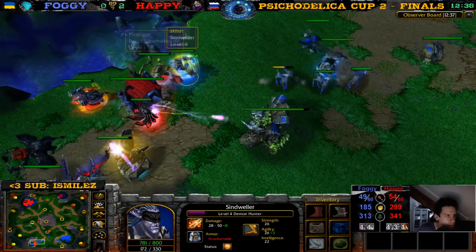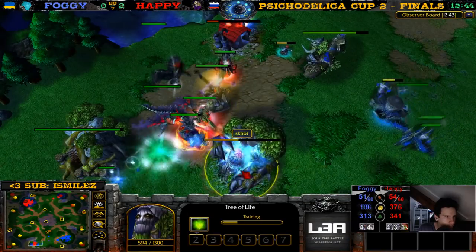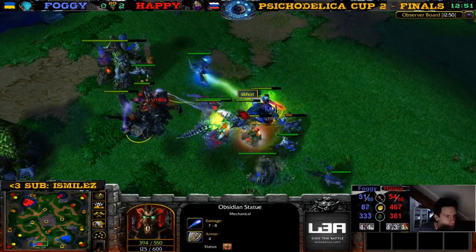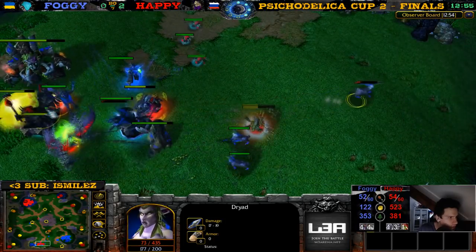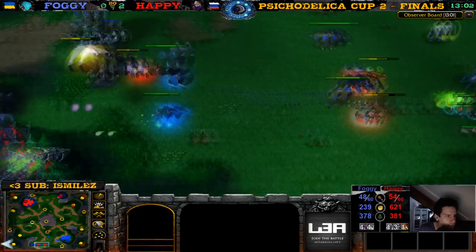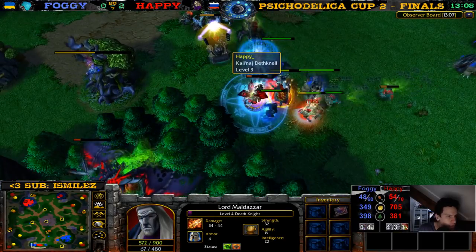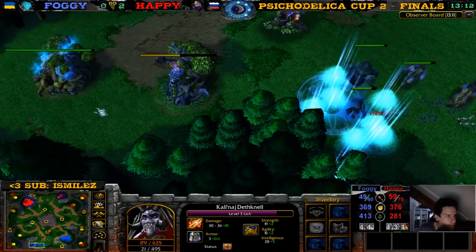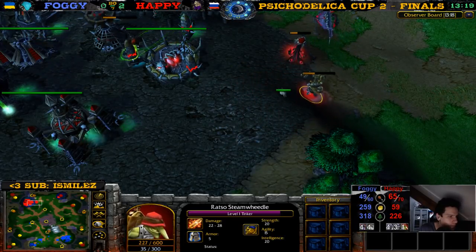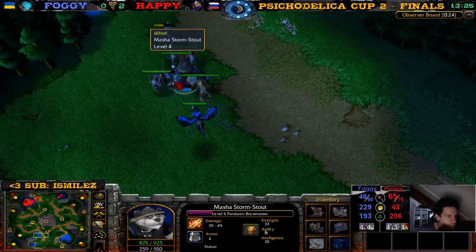Does he have two Hippogryph buildings? No, only one. There's an info potion on the Demon Hunter, a mana burn on the Death Knight. Nice Haste, Breath of Fire, Statue in the back as well. Did the Destroyer die? No, it's just over there. The Hippogryph goes down — this last Hippogryph is also going down pretty fast. The ghouls are killing Dryads over there. The Frostworm is still alive. No more mana on the Death Knight — he TPs out. The expansion will survive, but it doesn't really matter because Happy has an expansion as well.